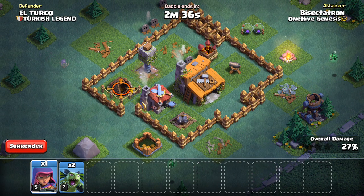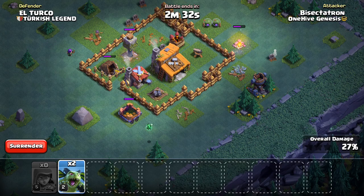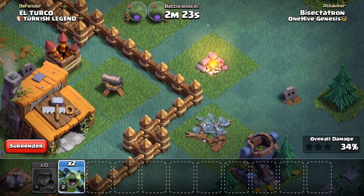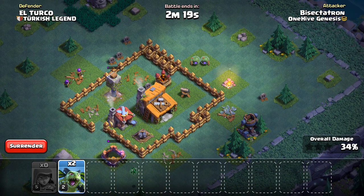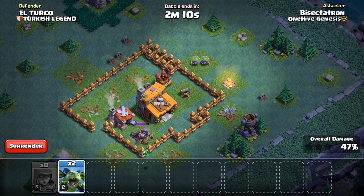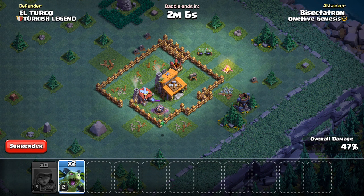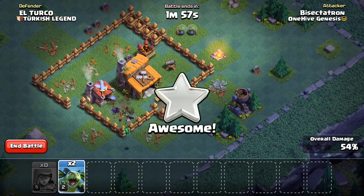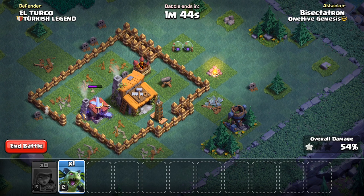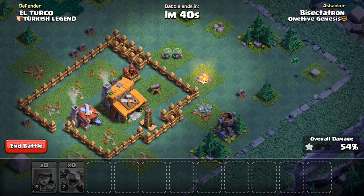I believe we can snipe some of these with Archers — just free buildings, this is going to be more than 50%. That Beta Minion will step up right there. The great thing about Beta Minions is that if you have one left, those two initial powerful shots can almost take a building out. So even if an Archer Tower is covering an Army Camp, it might not matter because the Army Camp will already almost be down after the first two shots. The Firecracker will stop the attack, but we'll get about 60-61%.